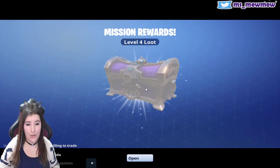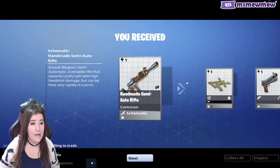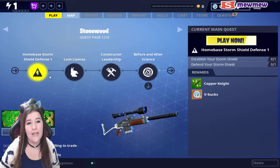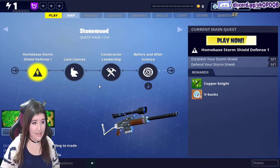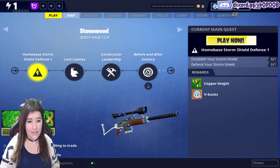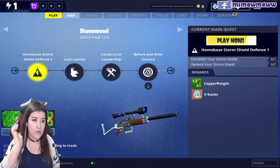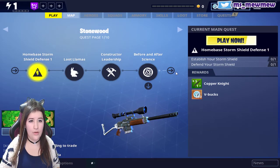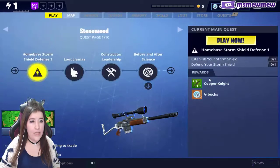Mission rewards at level four — opening the loot. I got a semi-automatic rifle, wooden floor spike, handmade semi-auto handgun, and a potato thing. I'm on the Stonewood quest page one out of ten. Home storm shield defense one — establish and defend your storm shield. I guess I have to play now.